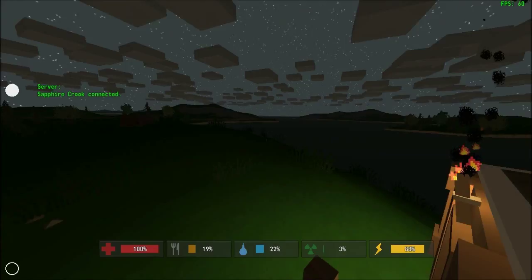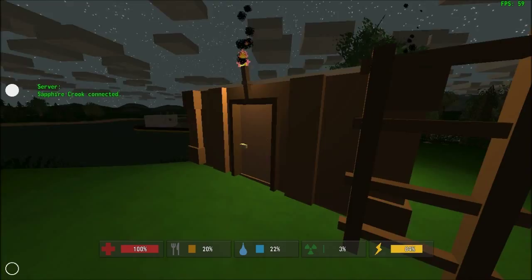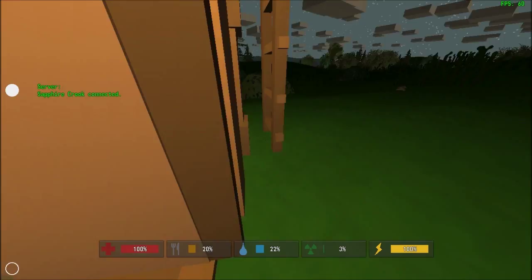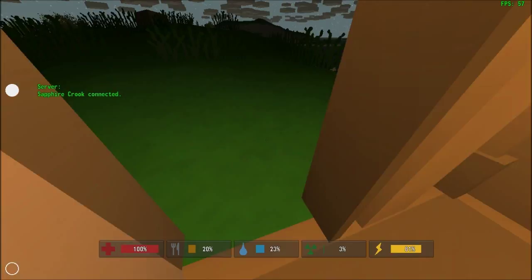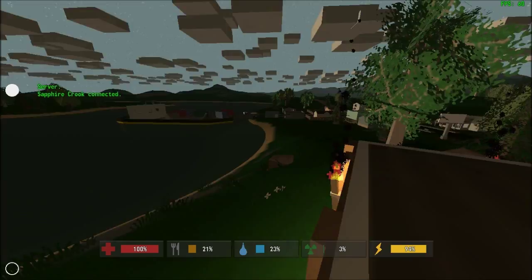Next time we're going to talk about the longevity of bases, which includes base defenses and food supplies. Because apparently people want to see this. This is a short-term solution to a long-term problem — you're going to want more storage space because you'll find plenty of good stuff out there. Also, quick tip: that island over there is a military spawn. If you think you can handle a couple of military zombies, you're going to find plenty of military supplies there. Next time we're going to talk about farming and base defenses. See you then!